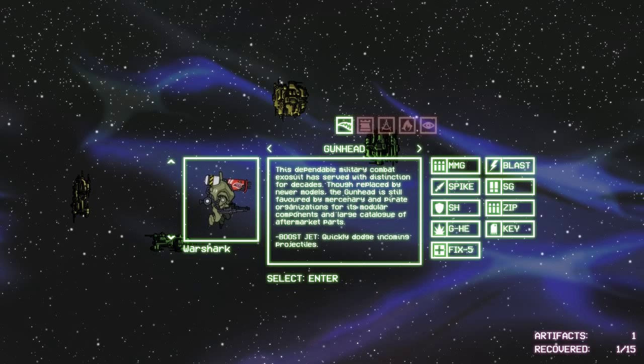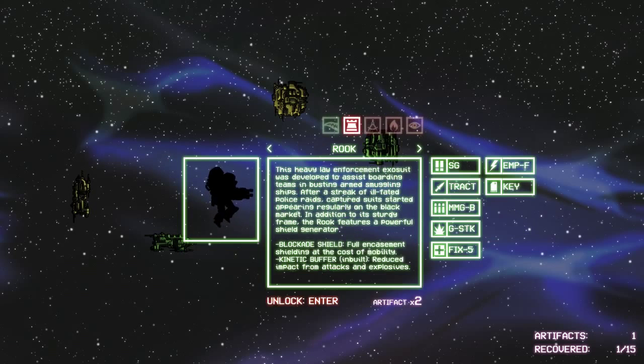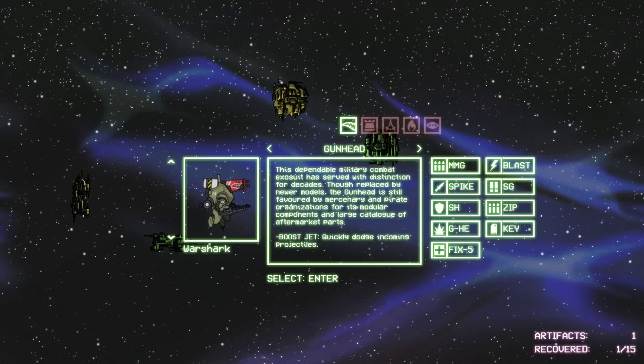So that's how you get artifacts. Let's take a look at the suits. The Gunhead has that boost where it flies about half a screen in one direction quite quickly — it says it dodges incoming projectiles, though I assume that doesn't mean it makes you invincible. It does come with four weapon slots and four item slots. This is a list of starting tech on the right. Nice alternate costumes — dig it.